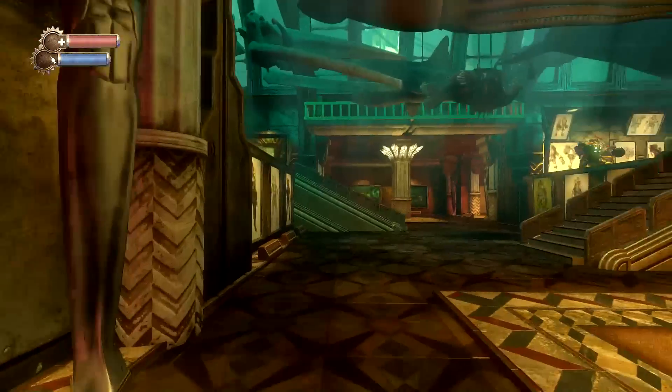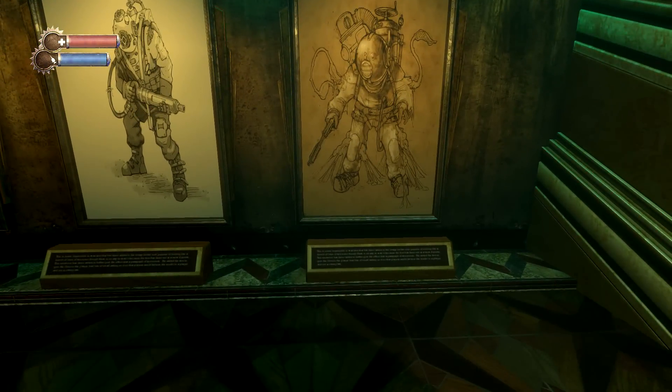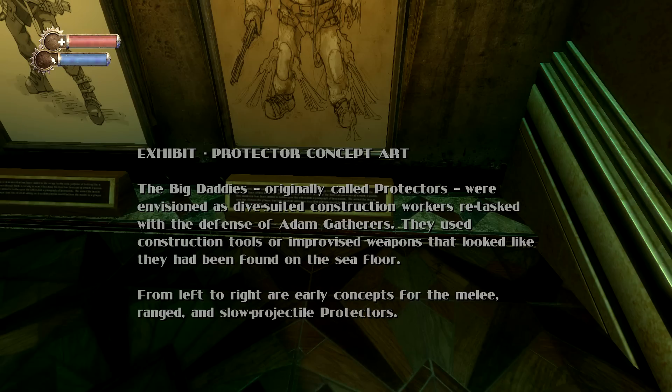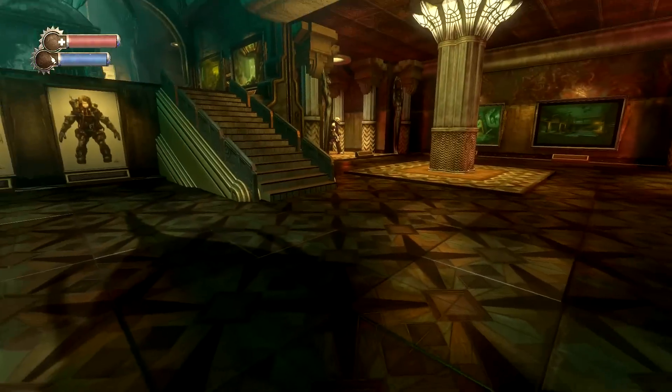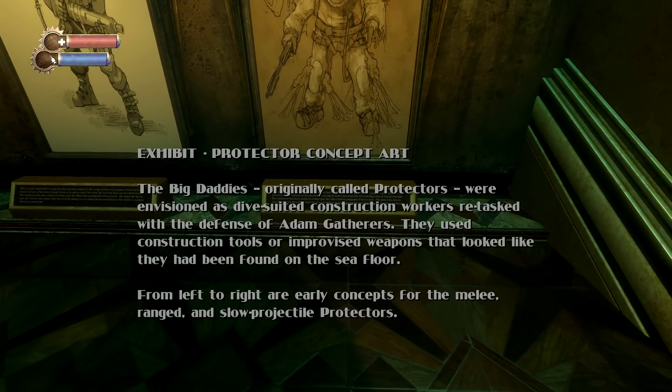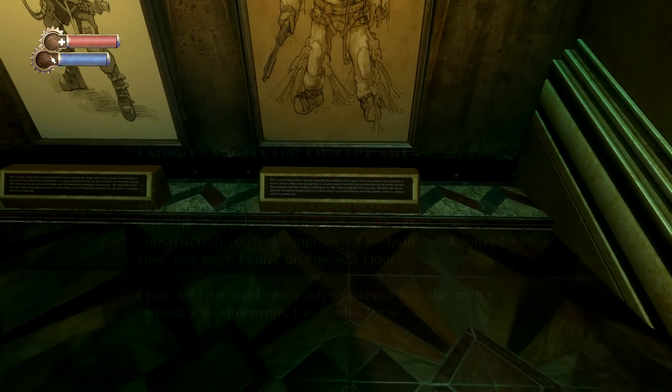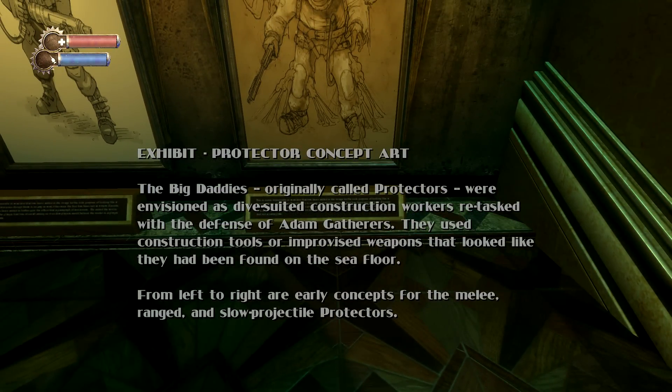Now let's look at the big daddy models behind us — the Protector concept art. The Big Daddies, originally called Protectors, were envisioned as dive-suited construction workers retasked with the defense of Adam gatherers. They used construction tools or improvised weapons that looked like they had been found on the seafloor. From left to right are early concepts for the melee, range, and slow projectile Protectors.